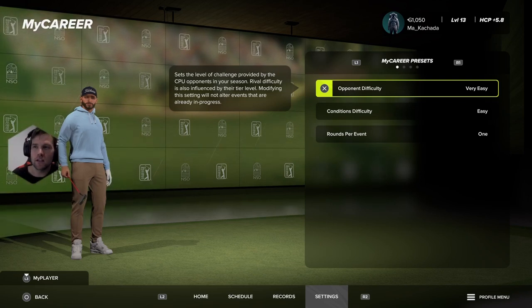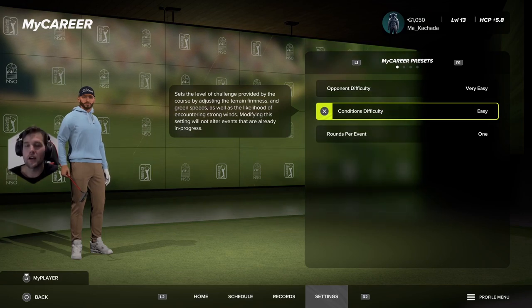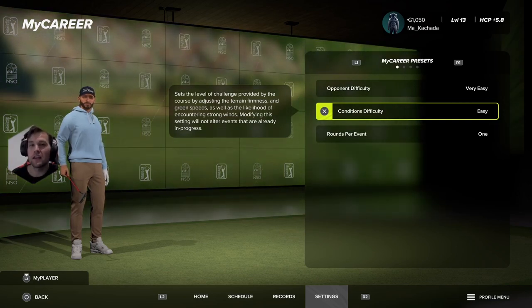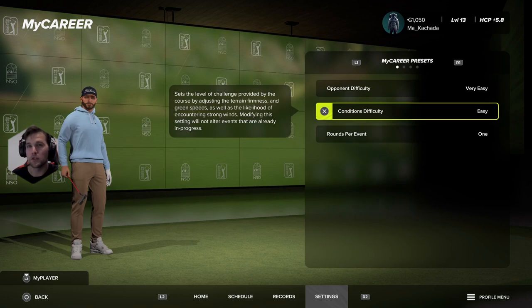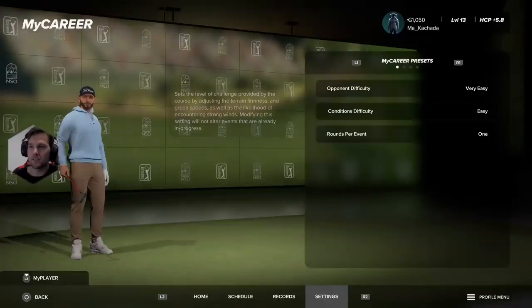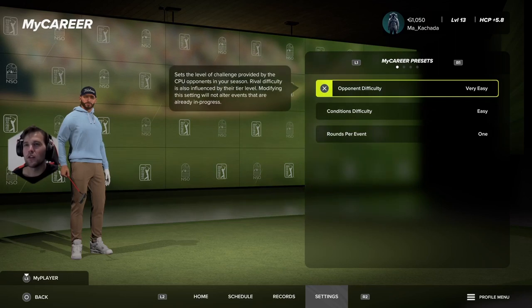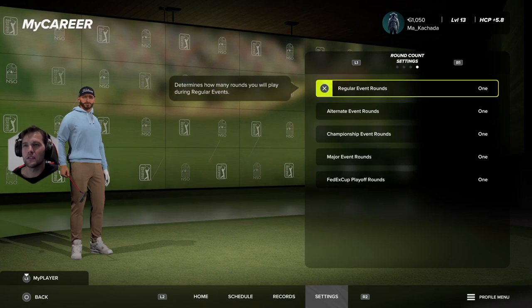You want to put your opponent difficulty on very easy. For condition difficulty — if you want a challenge and this is more than just a grind session, go a little higher. But if this is just a grind session to get equipment, clothing items, VC, and skill points, put the condition difficulty on easy or very easy. It has no modification to your actual XP settings, so you can leave most of these settings the same.